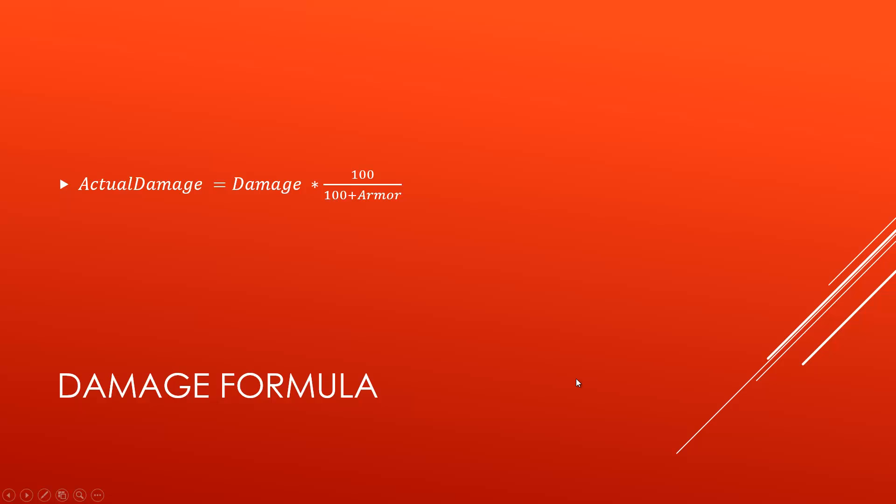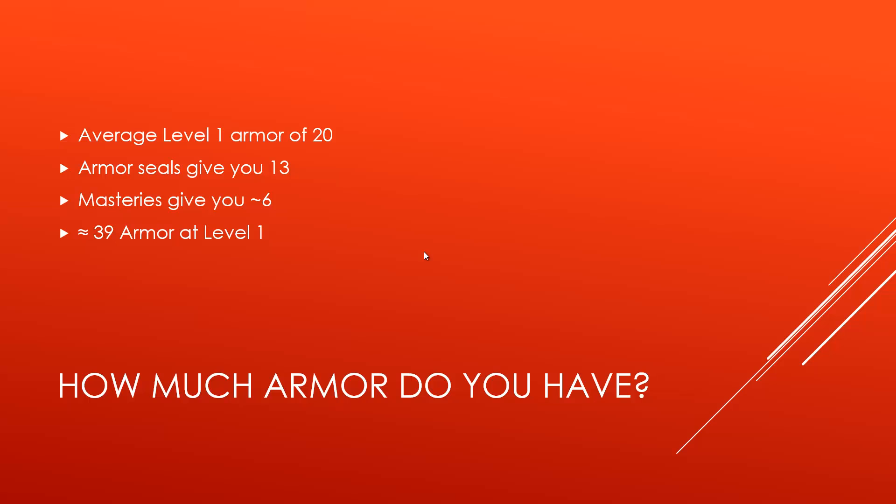Now with the damage reduction from these masteries, the actual damage is reduced by a further 5 than what it would be. So it's equivalent to having more armor. We can calculate how strong these masteries are by rearranging this formula to figure out how much effective armor you gain because of the damage reduction. I've gone ahead and done that, but to do so we first need to know how much armor you actually have.